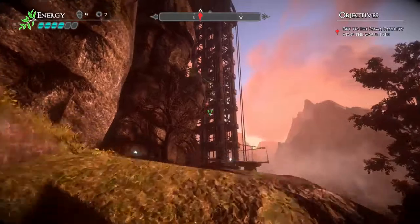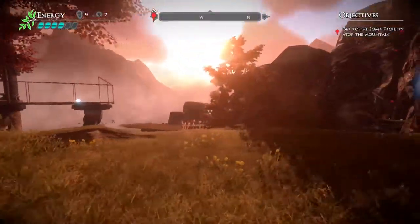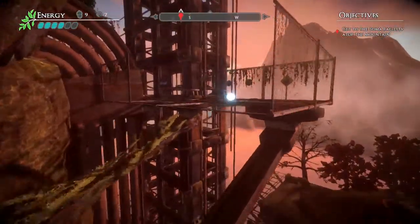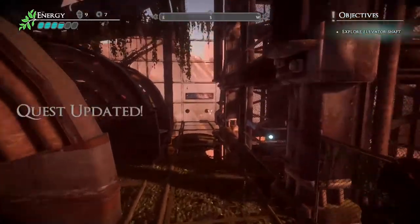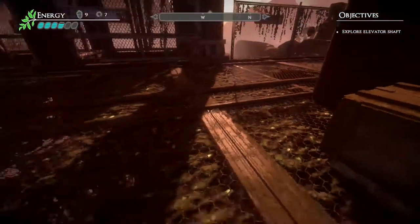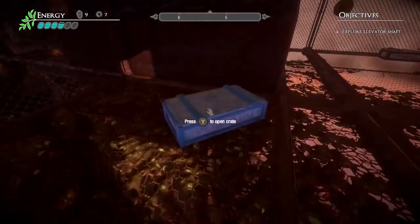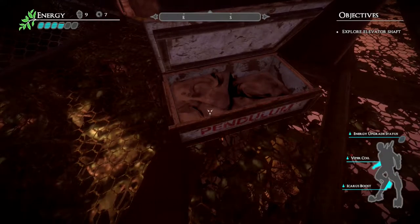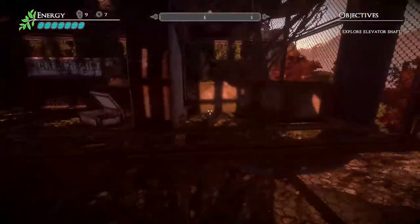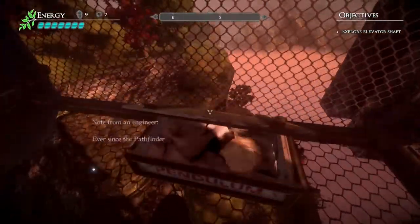Well, there's the elevator still. We're doing well. Let's give that some life. Quest updated: Explore the elevator shaft. We are doing well then. Another energy upgrade — now we have seven energy canisters. We're getting up there in terms of energy.